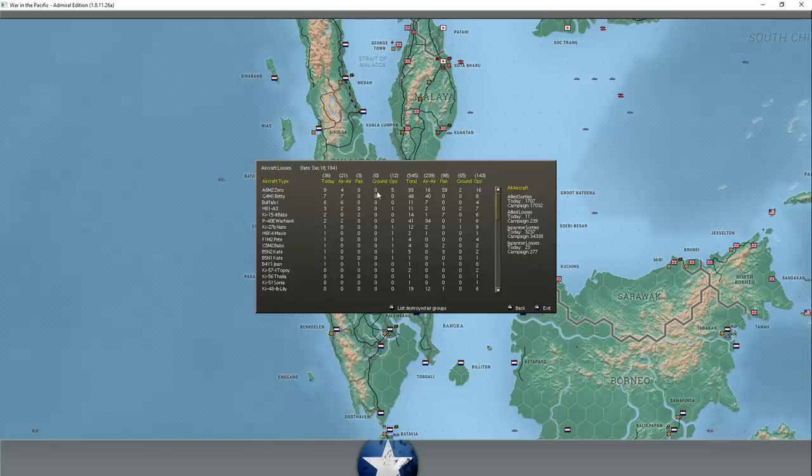If we can impact his forces over Malaya and give him 10 Zeros lost per turn, that's going to be hard for him to come back from. Scaling it out, 10 per turn is over 270 aircraft in a given month, and I don't think he produces anything near that - maybe 50 or 60 Zeros per month at the start of the war. We're still claiming he's lost over 90 Zeros since the start of the war just 10 days ago, partly due to massive losses over Pearl Harbor according to our intelligence.